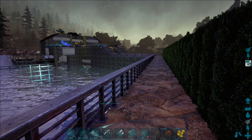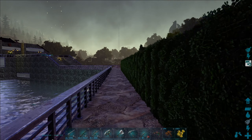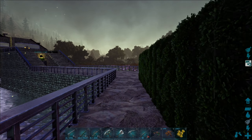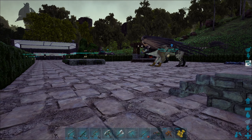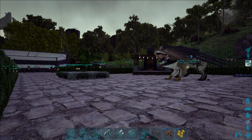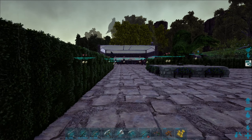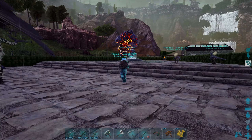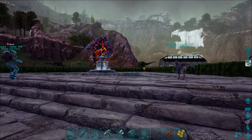Hier geht's auch noch rum, ne? Ach, hier ist auch noch eine große Fläche. Toll – wir hätten von da hier rüber gehen können, ne? Aber dann laufen wir doch an dem Golem nicht vorbei.